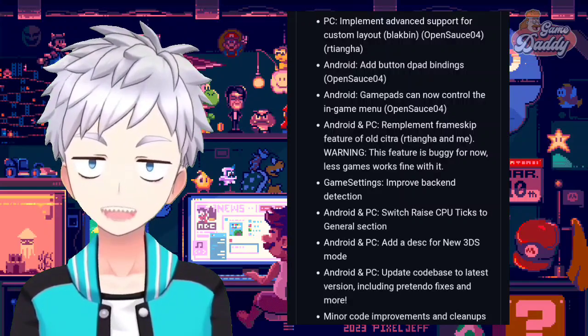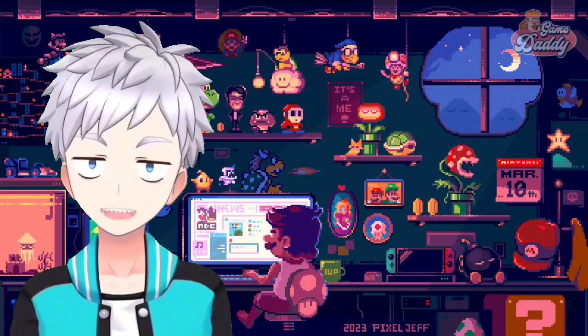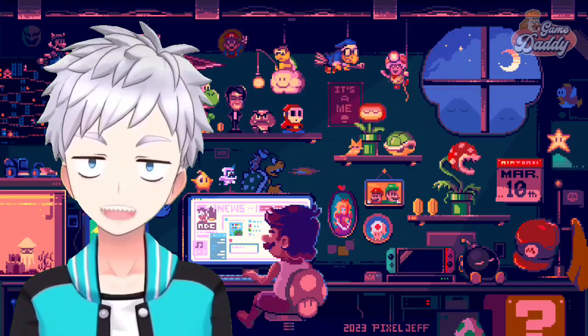So if you want to grab the latest version of Citra Enhanced, I'll leave a link in the description box below. Speaking of updates, let's talk about Nintendo Game Boy Advance emulation on Android with Pizza Boy A.